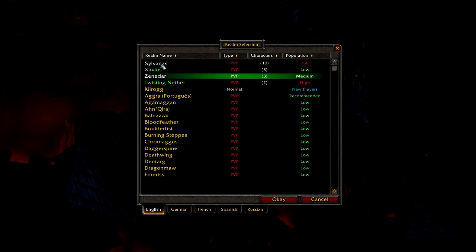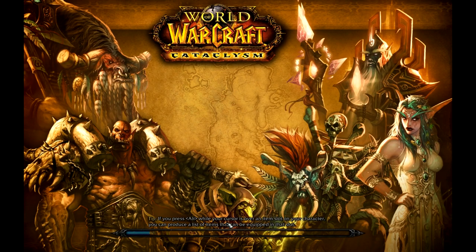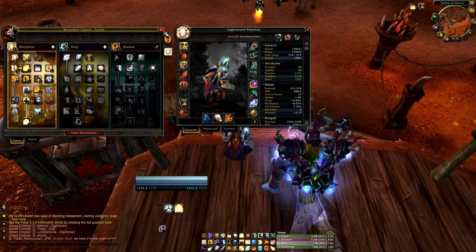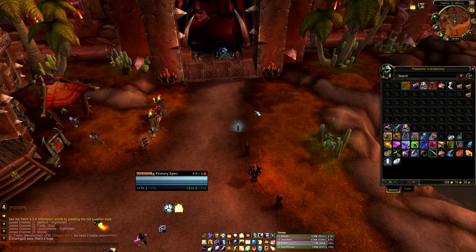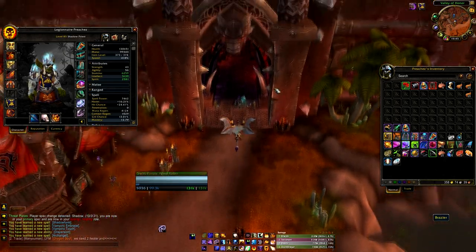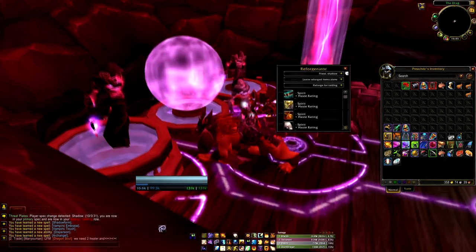The big problem is we tend to just hit our hit and expertise cap and fiddle with the rest, but that might not be optimal. Let's log Preacher — I love these shoulders. I've never trusted a reforge addon before, but when I saw how often these guys update it I thought this is great. So I'm currently reforged for Discipline, but my raid leader just told me we need a DPS — can I go Shadow? Okay. I'll click the addon, select Priest Shadow.